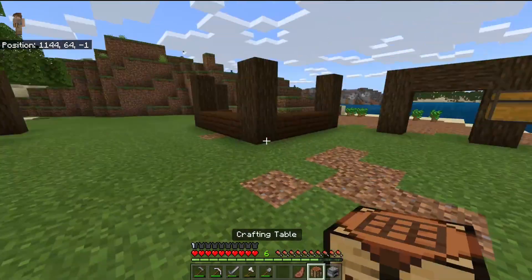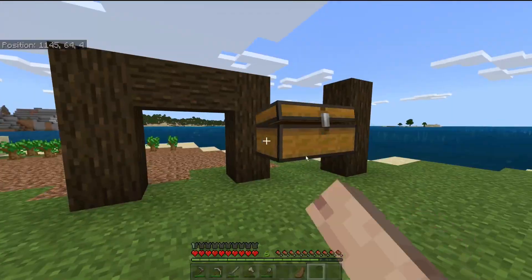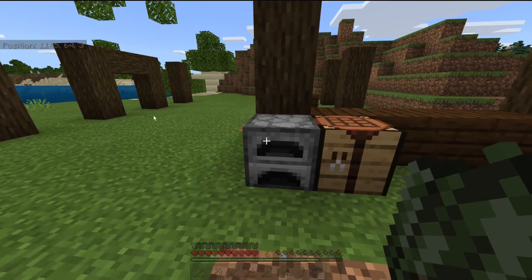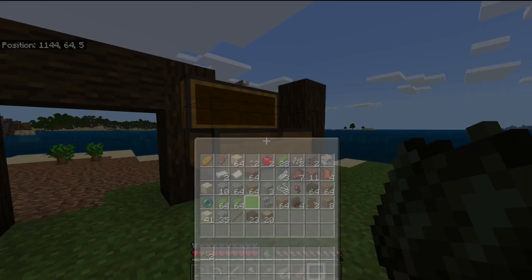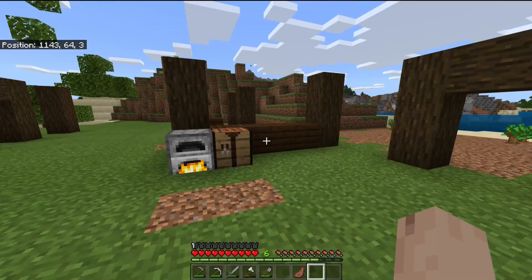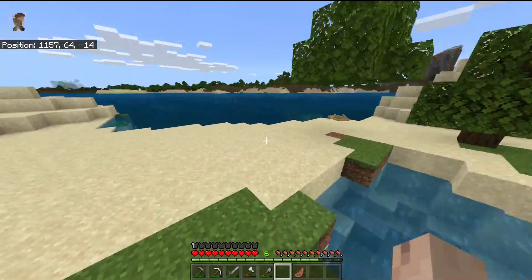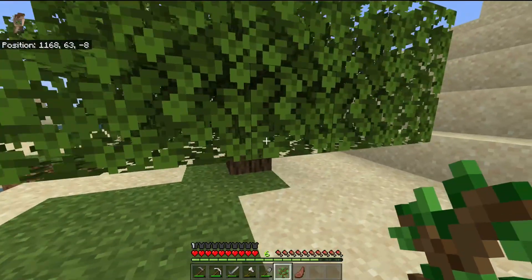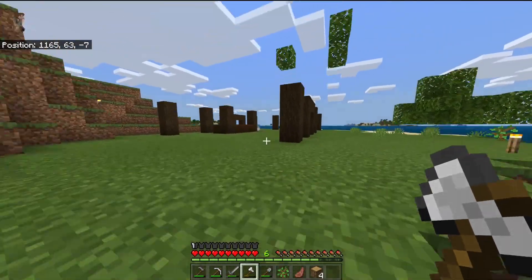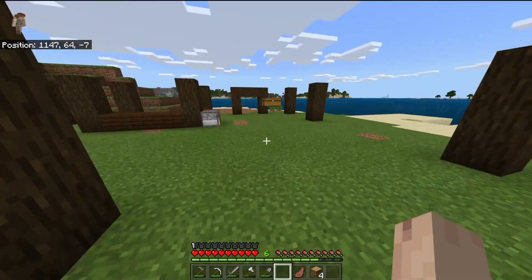We'll probably place the furnace and crafting table right here. Let's lift up the rest of our dried kelp blocks and get started on the next batch. While we do that we can go through - we've got some more oak trees. I didn't chop this guy down, apparently. I changed the texture for the oak sapling, that looks weird.